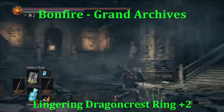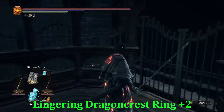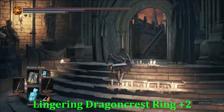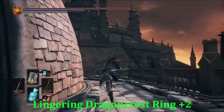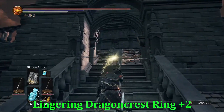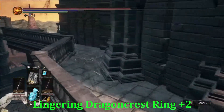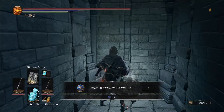Our next stop is the Lingering Dragon Crest Ring Plus Two. Start from the Grand Archives bonfire and take the big long skip that heads up to the path to the Twin Princes. Once we get up, head toward the wing knight area. Skip these guys, run to the right side and take the staircase up. There's a ladder there — you could go up and grab what I believe is the Wolf Ring — but we're headed to this spot right here. Lingering Dragon Crest Ring Plus Two.